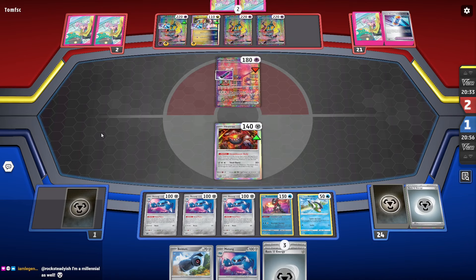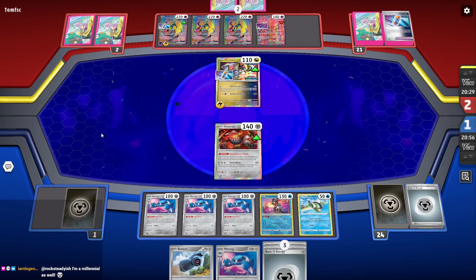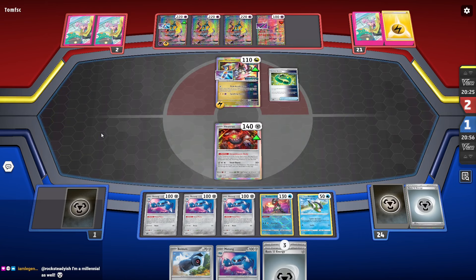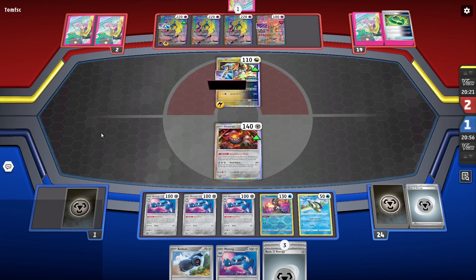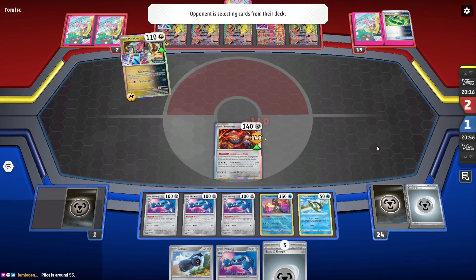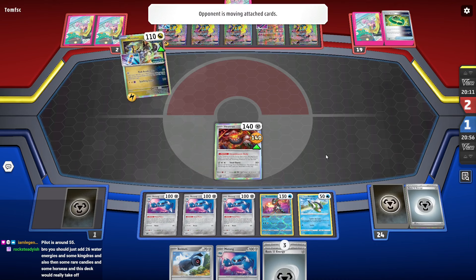Their win condition here is retreating into Iron Crown, or knocking out my Heatran. We have to get our Basculegion here.